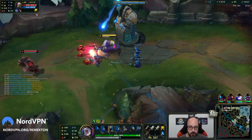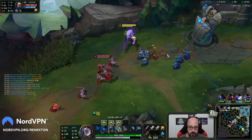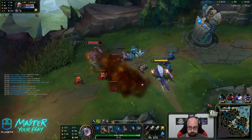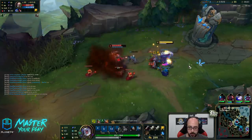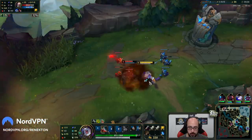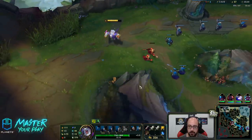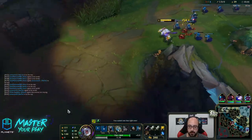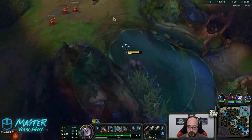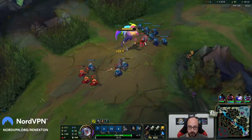Auto-Q. Grab that. That damage, bro — huge. We also got increased attack speed when we use our... Let's get the heal off. Not too bad. Auto-Q. Walk here. I see this jungler bot side mid, so I know I'm safe to do this. Not bad.